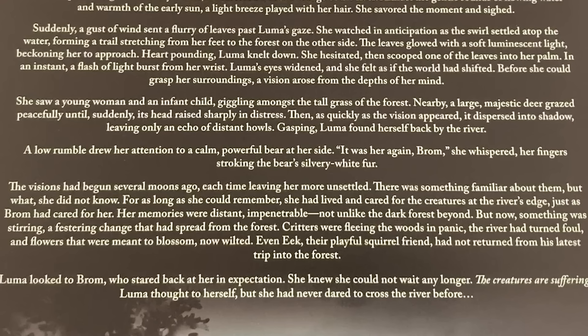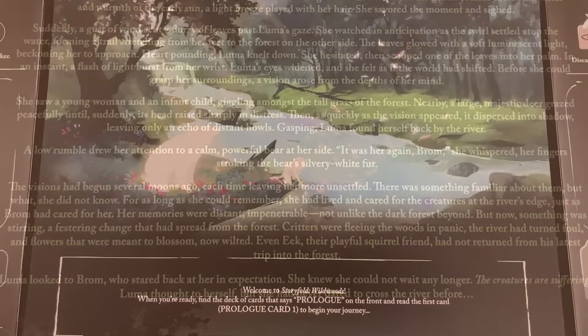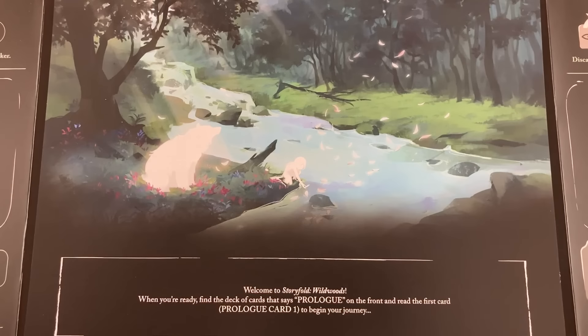For as long as she could remember, she had lived and cared for the creatures at the river's edge, just as Brom had cared for her. Her memories were distant, impenetrable, not unlike the dark forest beyond. But now something was stirring — a festering change that had spread from the forest. Critters were fleeing the woods in panic. The river had turned foul, and flowers that were meant to blossom now wilted. Even Eek, their playful squirrel friend, had not returned from his latest trip into the forest. She knew she could not wait any longer. Here's some of the lovely art in the game — Luma by the river's edge, the dark forest beyond, her bear protector Brom.